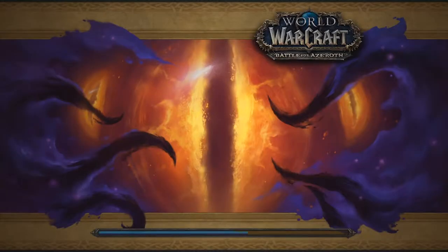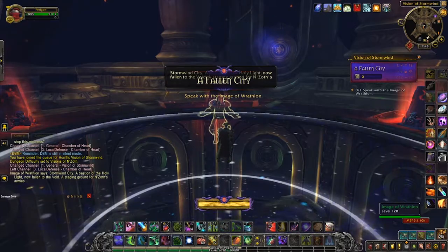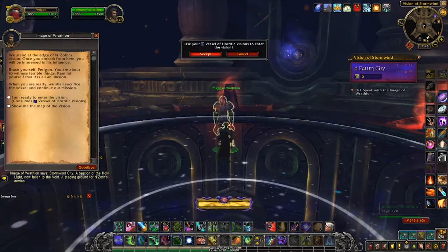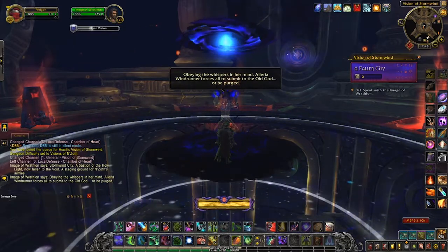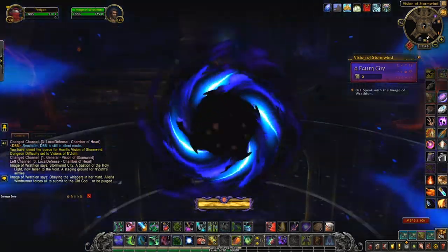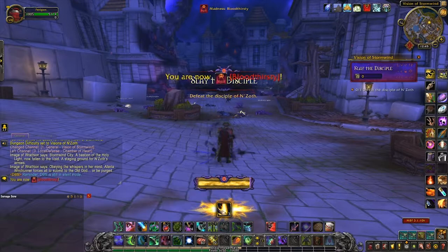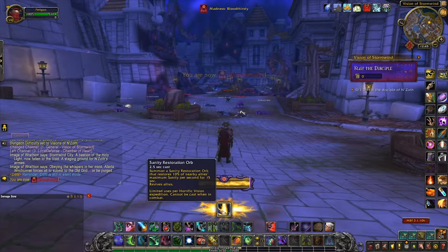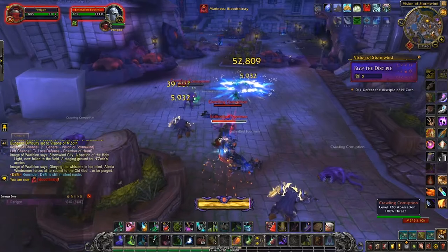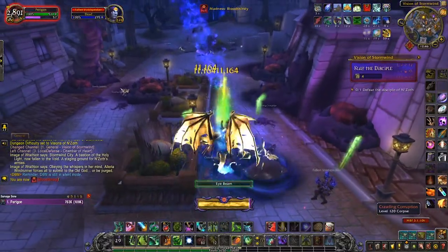Your cloak starts at rank one, and to upgrade it Wrathion requires an item that you get from defeating the main boss of a horrific vision — that's all you need for the first couple of ranks. You will most likely die on your first trip into a vision, but don't be upset. After you get your first upgrade in the Titanic Research Archive, it will let you place three orbs that restore your sanity. Use these and make sure to clear the entire first zone, kill the last boss, and get the item from the chest at the end.